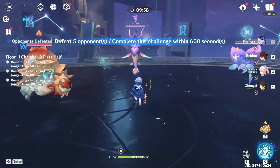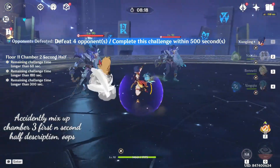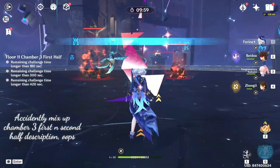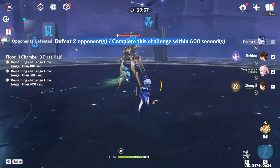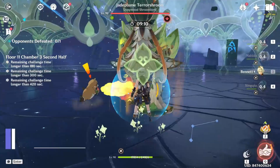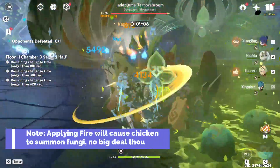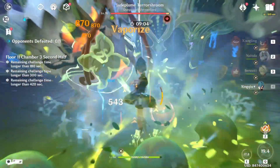Next we see some unimpressive mechs. If you want to use the arc element to stun them, be my guest, but I'll just be using regular elemental reactions the good old-fashioned way. On Chamber 3, you will find some more mechs as well as the Dendro Chicken, who has come back from the last abyss iteration and is basically just as easy to handle if you've cleared the chicken before.